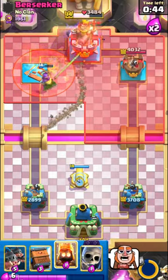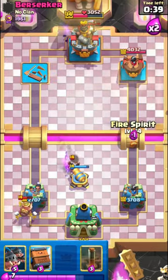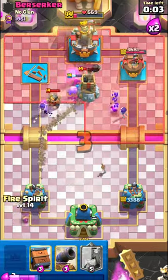Evolved Skeletons is the key for this matchup because your Hoggies can't get much damage against Bomb Tower. Just like that we won another hard matchup.